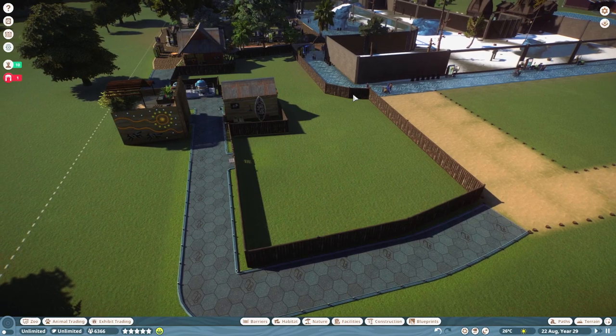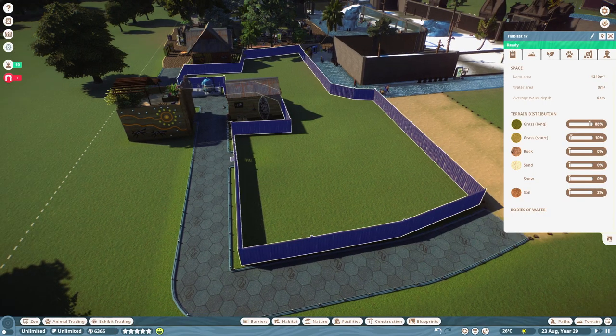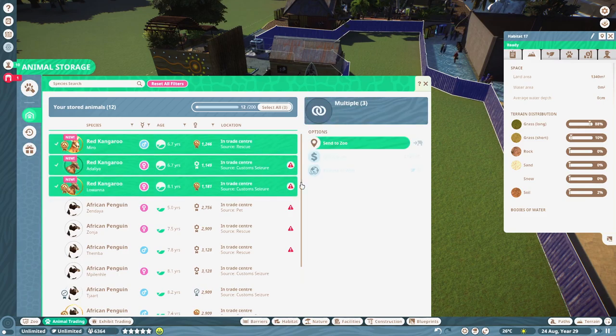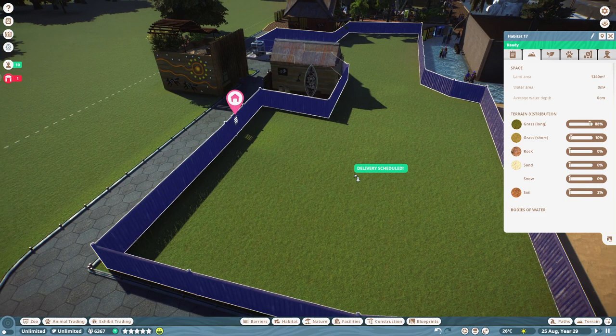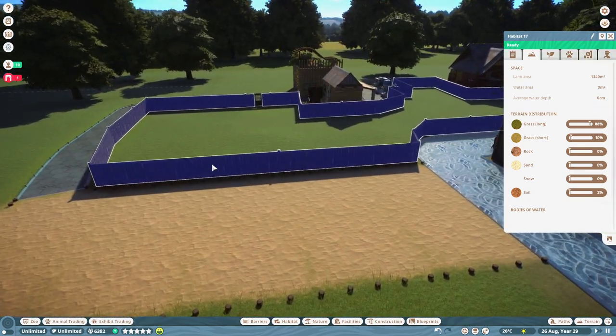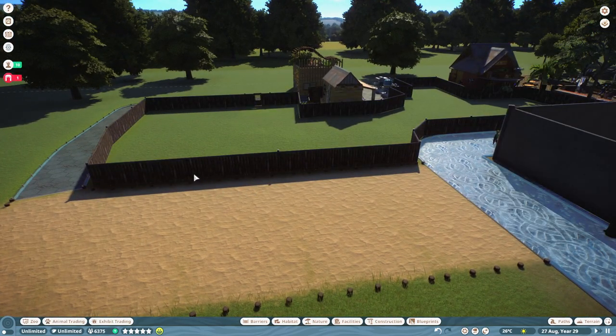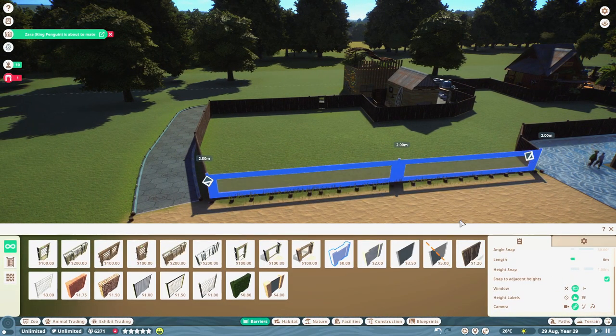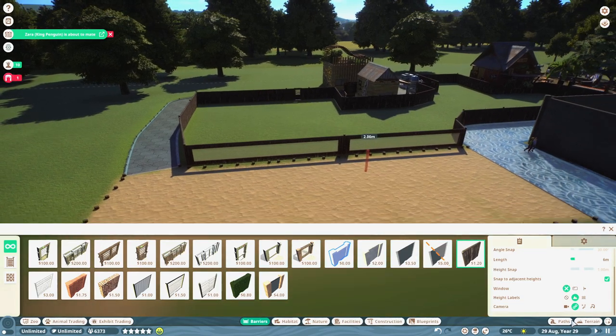So even if we add... how much space is this? I didn't check. That's a lovely amount of space. Let's put these red kangaroos in. Red kangaroos. I have no idea what these guys are going to be like, but we'll put a sort of viewing bit around here. I literally have no clue about these guys at all.